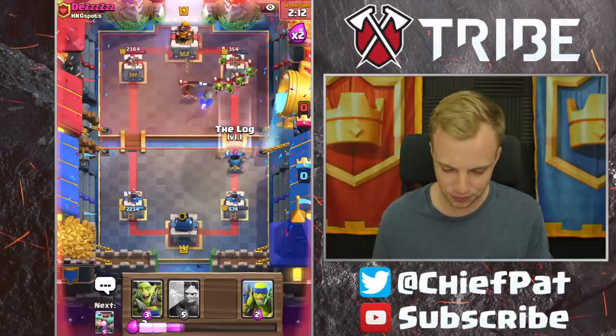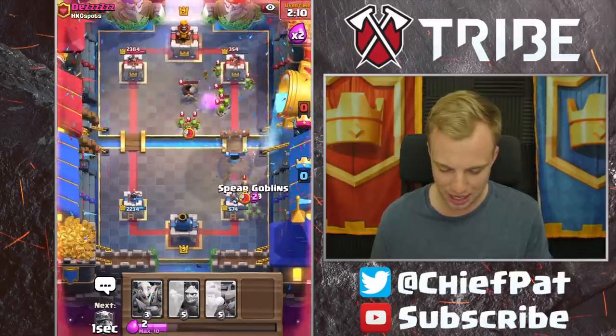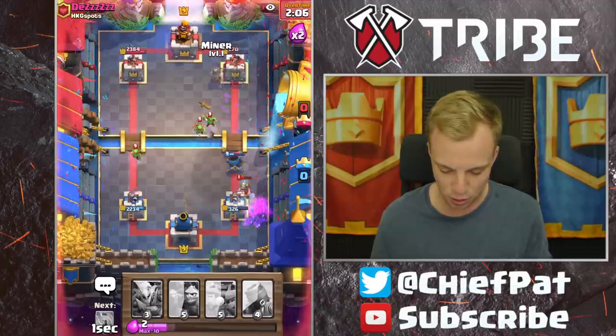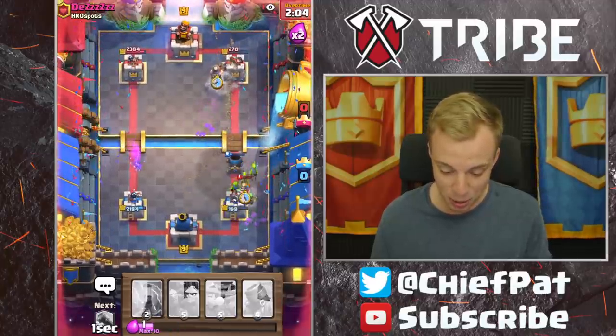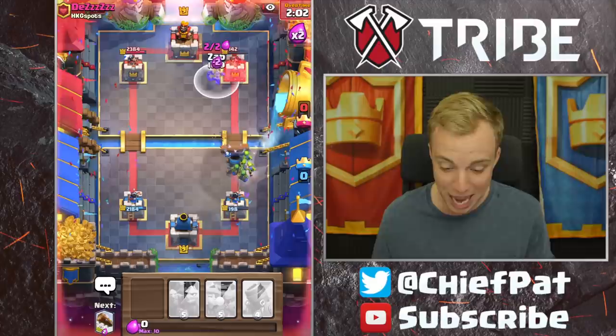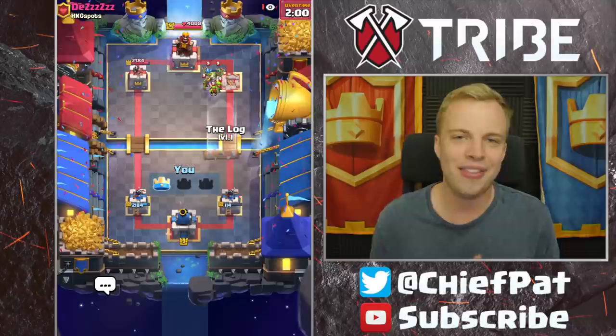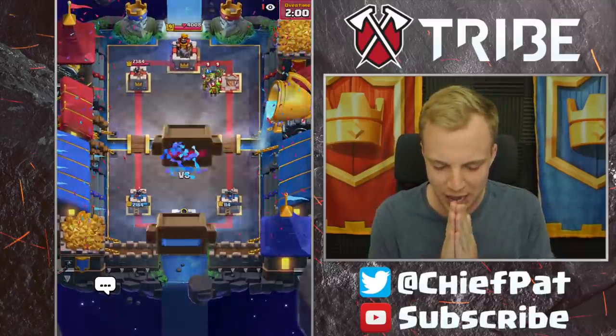That's a tad bit annoying. I'm going to go ahead and have to get this taken care of as well. Spear Goblins going in against this. We've got our Miner going down too. This is such a close matchup. This is such a close matchup — he's not going to predict it though. Zap's going to go down too. The Miner's going to take out that tower for GG, well played!